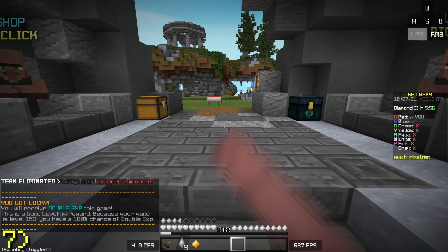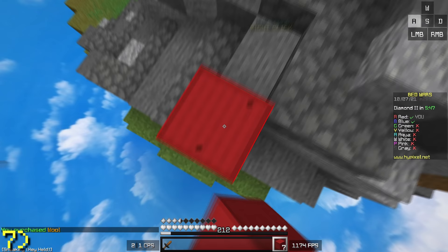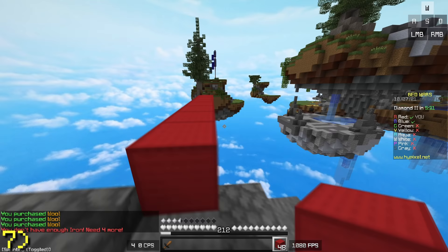On slow iron maps, if you're 12 or 16 rushing, with the first 4 iron that you get, you can buy 16 blocks to start your bridge and build yourself a quick wool bed defense if you want, and then go back to your generator to collect all the iron you need to finish your bridge instead of waiting for 12 or 16 iron to start your rush. This helps you save a little bit of time getting to your first rush, which can be crucial if you're going against someone who's really sweaty.